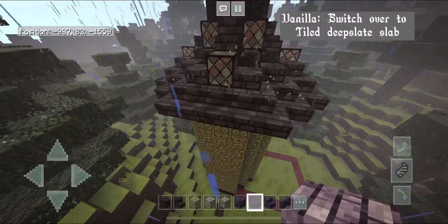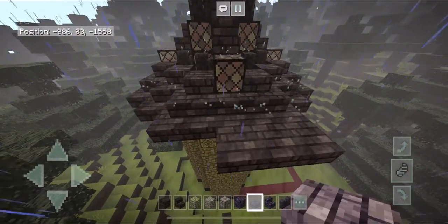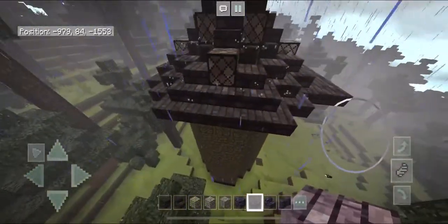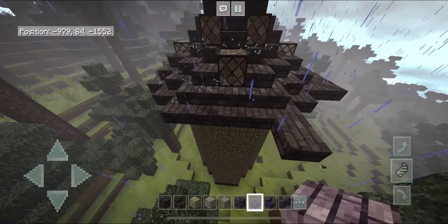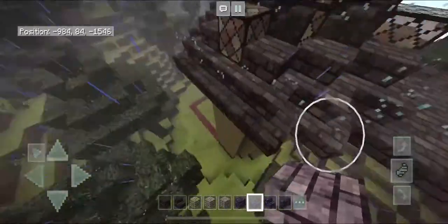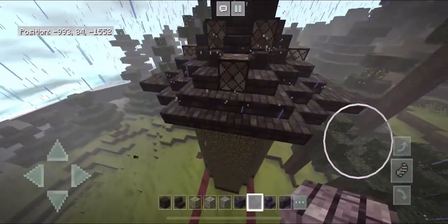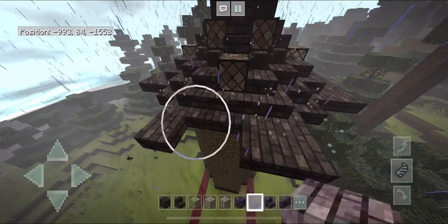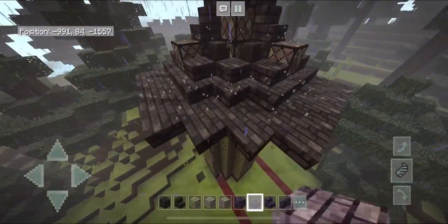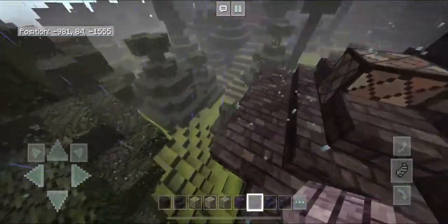With your slab, extend these outer edges on each side, bringing it out by one following along that stair we placed. Do it for each side, then fill in the gaps in the middle. I do it this way because if you just outline it you can end up with extra or missing blocks and your shape will be wonky.